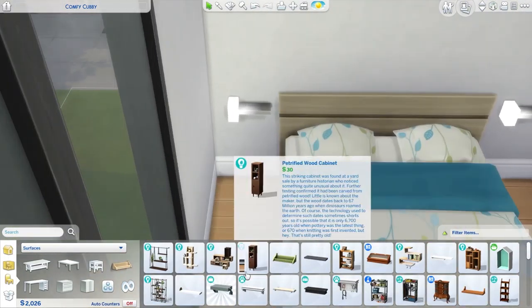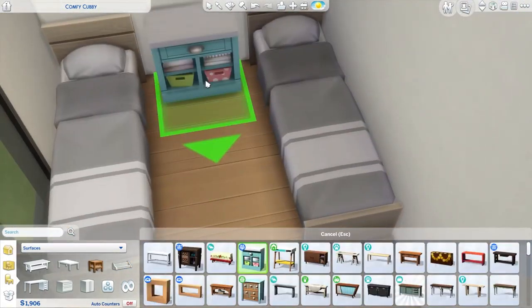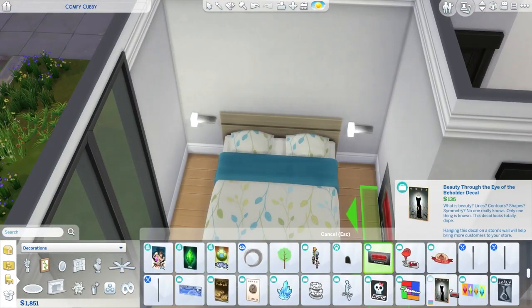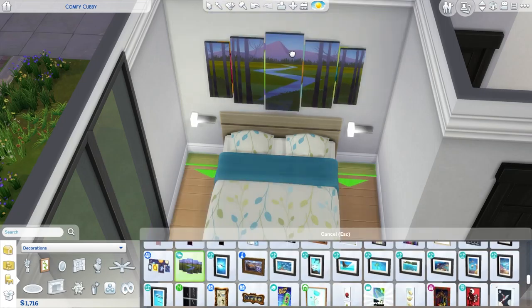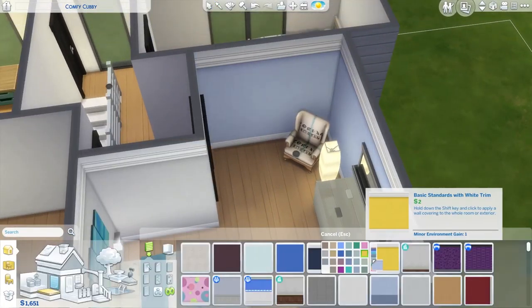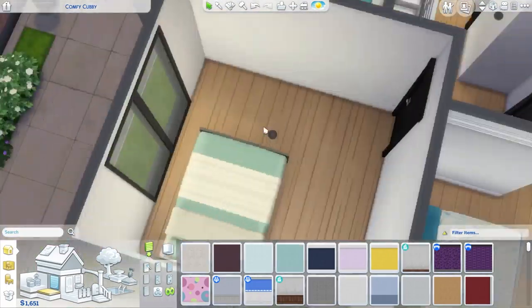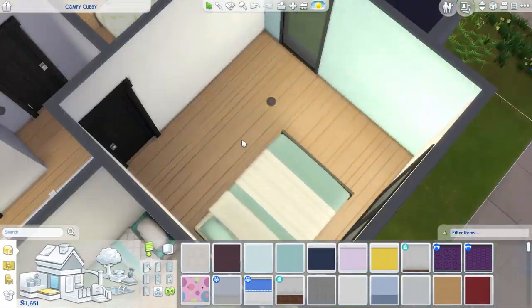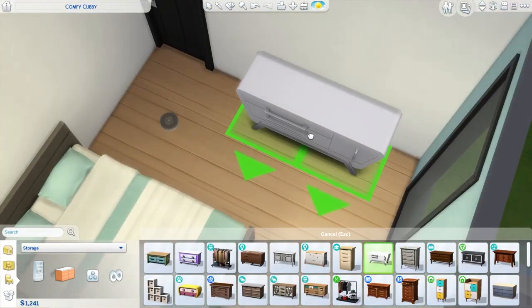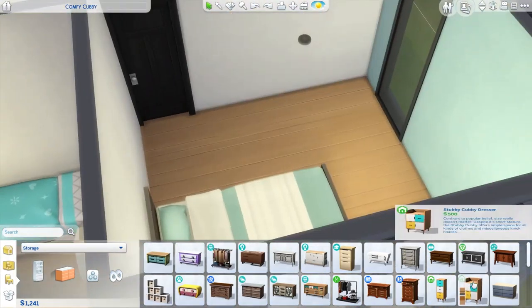It isn't all that bad for a starter home, and I think especially for an eight-sim starter home the bedroom is kind of nicely furnished. I really like the blue tones in the room — it gives it a theme. Usually interior design isn't based on themes; it's based on hints to give you a vibe, but not to make it fully blue. For now though, it's the cheapest way.